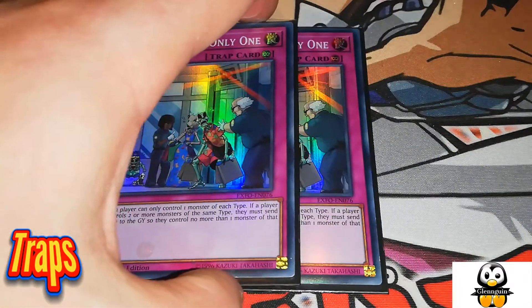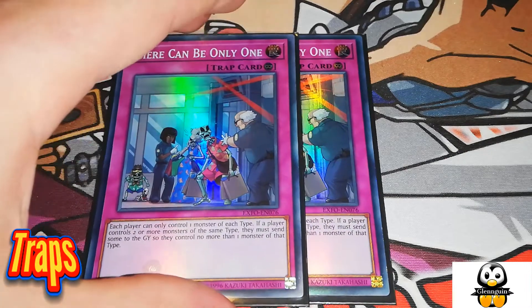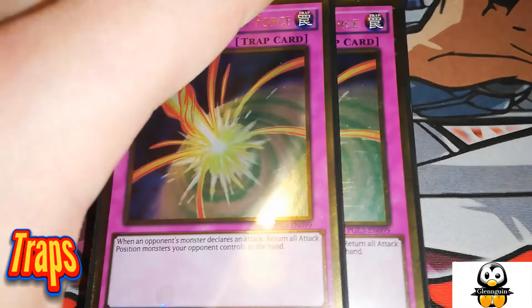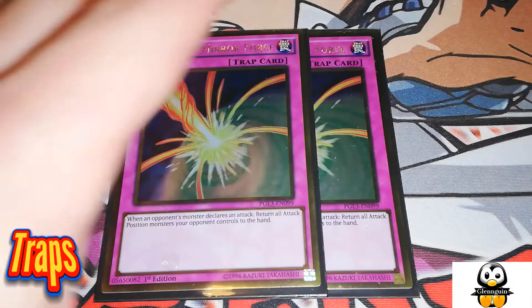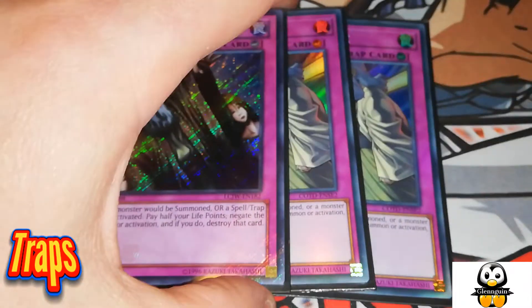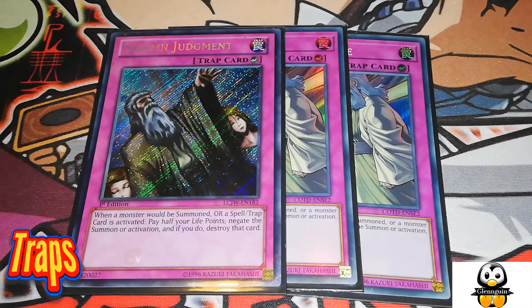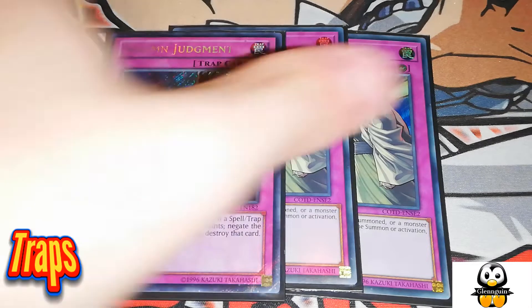Then we're playing There Can Be Only One — this card can be sided out at any time depending on your matchup. If your opponent is playing cards of the same type, this card is really good because they can only control one monster of each type. Storming Mirror Force — the old classic. It's a really good card that protects you in case your opponent can get over you, especially if they're attacking directly. Then the last three cards are the Solemn cards — double Solemn Strike and one Solemn Judgment — because Judgment negates any effect whatsoever and you can just negate anything on board and destroy it.